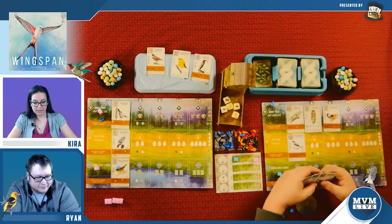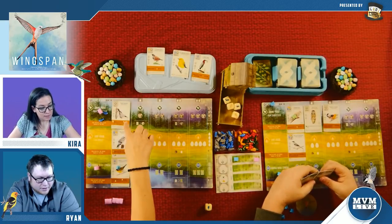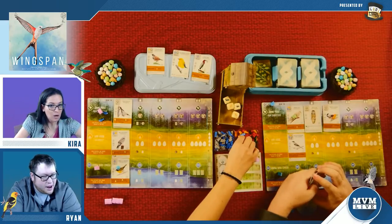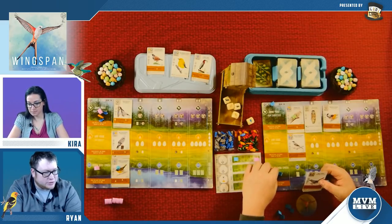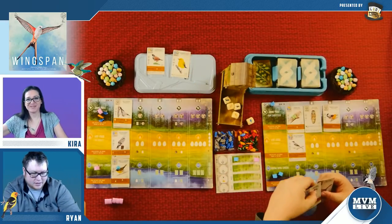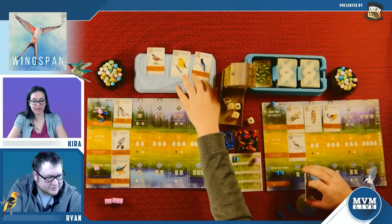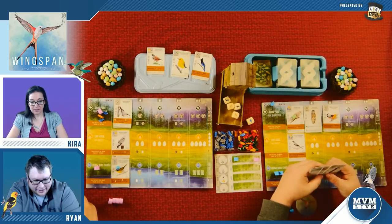I'm having no luck today. I'll get this other fish. I can tuck a card to gain a worm or a wheat from the supply — I think I want a wheat. I'm at a disadvantage with cards since I can only get one at a time. What screwed me up is I went after my objectives without necessarily looking at what habitats these birds went into, so I'm now in a tough spot with no resources and not great cards in hand.